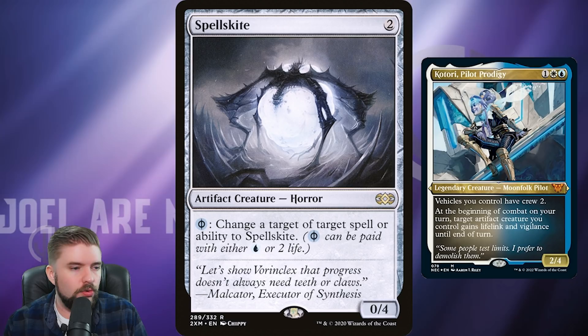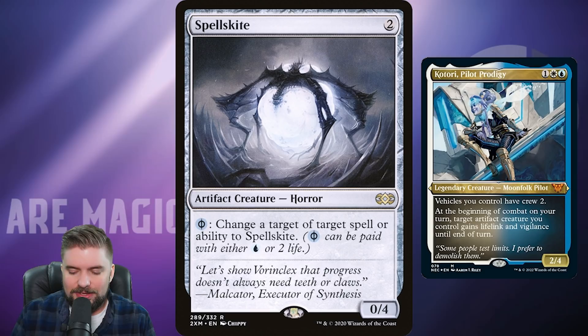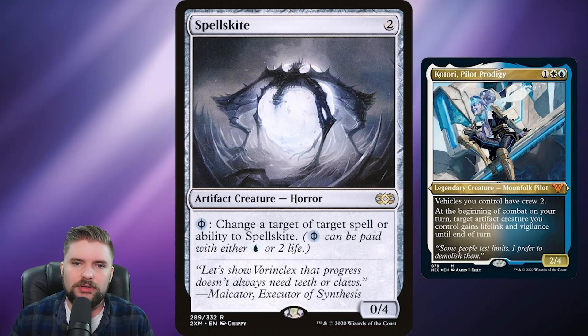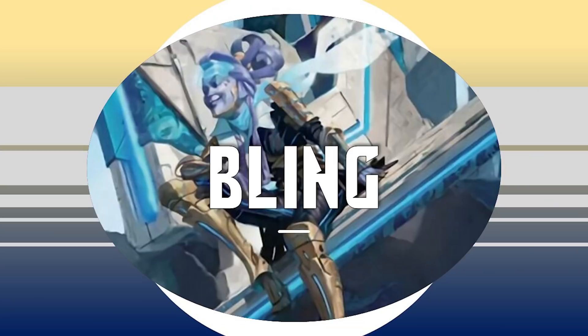In the budget section, we'll end with Spellskite. Two mana for a 0/4, and for either two life or one blue mana, you can change the target of a spell or ability to Spellskite. This card pulls direct damage and destroy effects right to it — instead of that Doom Blade hitting Katori, it hits Spellskite. You don't even need mana open since you can pay two life, and in Commander two life is nothing. Spellskite at five bucks — love this card.